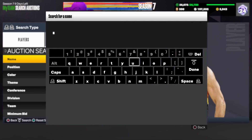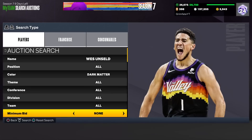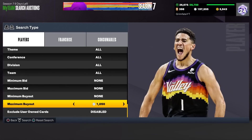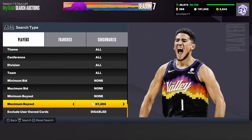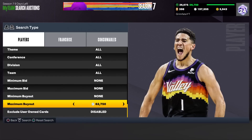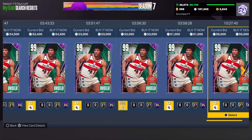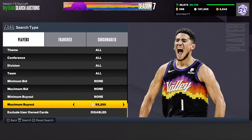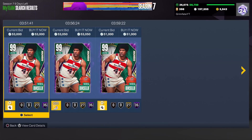The very first filter is going to be one of the best you can use today — the West Unsealed filter. They dropped a West Unsealed card which is a point guard eligible card, and he's going for a ton of MT right now. Sniping him has been very solid. As you can see he's going for around 50-something thousand MT, so check and make sure his price hasn't changed. It looks like he's going for about 53k.